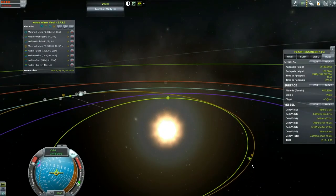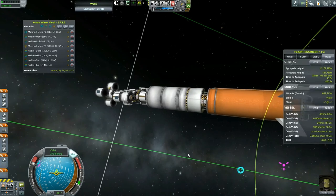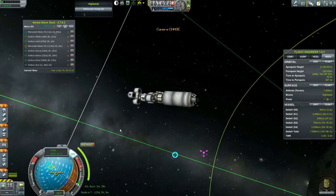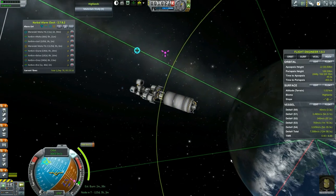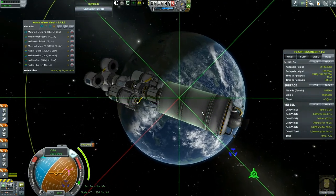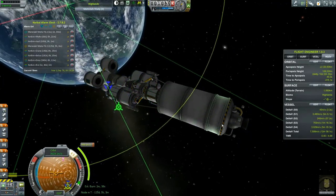We're getting really close — should have an encounter any second now. We've got a total of 7,000 delta-V still, so I think we're still doing fine. I'm a little bit scared because that orange tank was supposed to crash into Moho, I thought. Or maybe this is supposed to crash into Moho — it's all possible. Everything is possible in my world here.